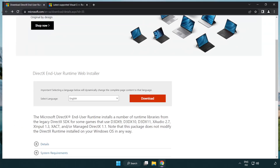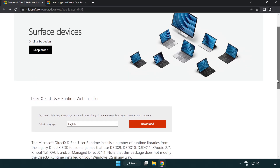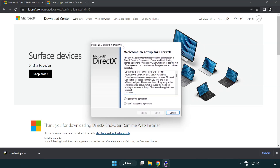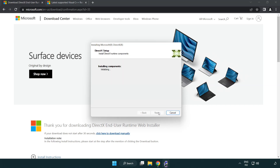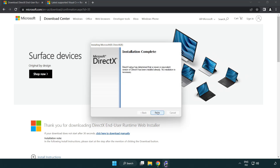Open an internet browser and go to the website — link in the description. Click download and install the downloaded file. Click I accept the agreement and click next. Uncheck install the Bing bar and click next. Installation complete — click finish. Close the DirectX website.